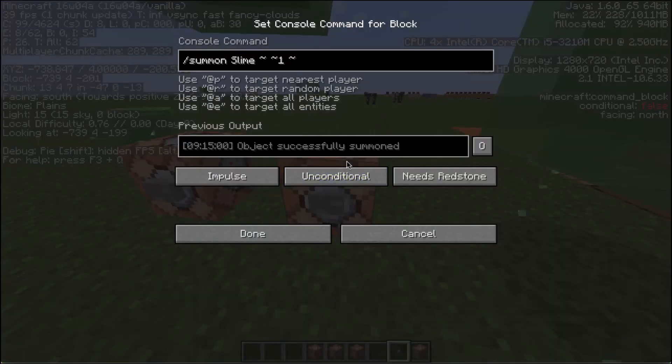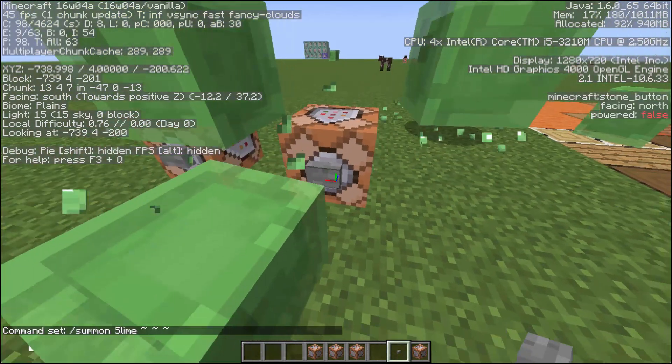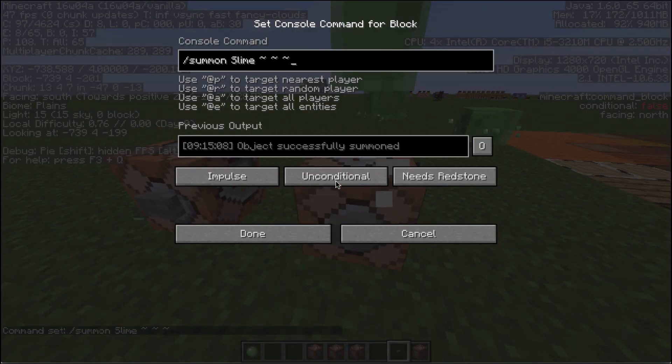So if I were to come back and change this to nothing, notice what's going to happen — he's going to summon inside the Command Block and he's going to get hurt. So that's a big deal. Notice he just totally pops because he's dying instantly. So if you do that to a bunny or something like that, you want to make sure that you summon it a little bit higher. It's actually called a rabbit.